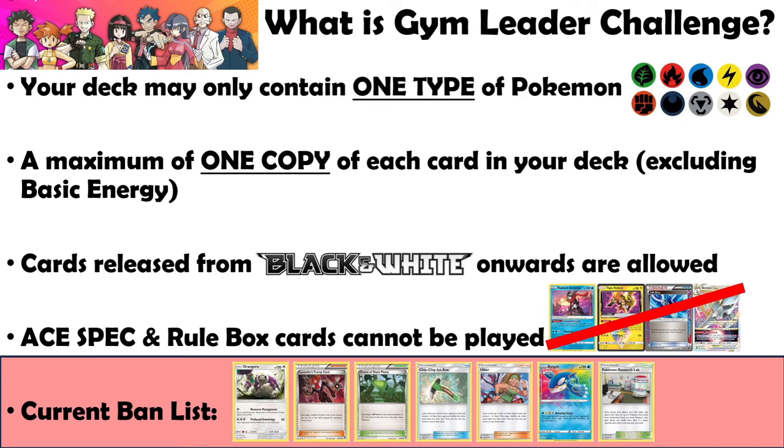The card pool is massive — we can use cards released from all the way back in Black and White onwards, which means over a decade of cards to choose from. Finally, we cannot play A-Spec or Rulebox cards, so it's all single-prize Pokémon without a Rulebox. There are also Prism-style Stadiums and A-Spec cards that are not legal for play. Notably, Ancient Trait and Amazing Rare Pokémon are allowed, as they don't have a Rulebox.